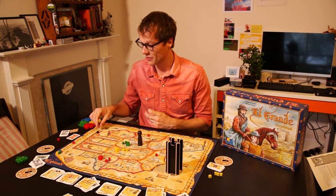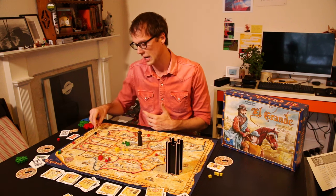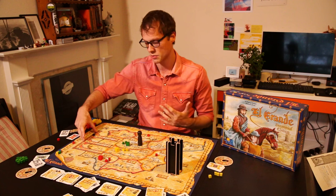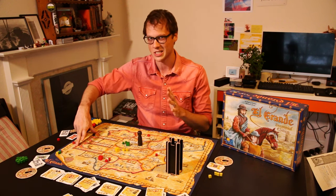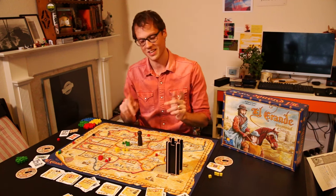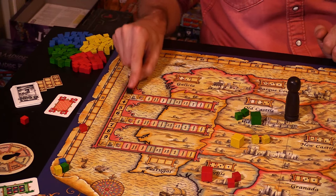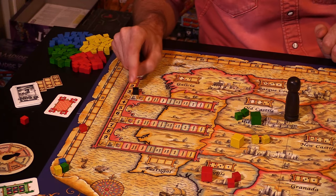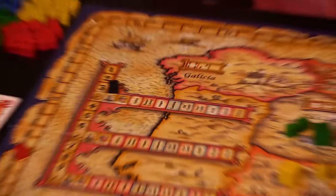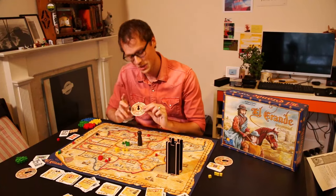That's most of the game of El Grande. Finally, let's talk about scoring. After the third, sixth, and ninth rounds, you do a scoring of all of Spain. By the way, it's possible to play a short version of El Grande — six rounds, about an hour — or a full game, which takes about an hour and a half to two hours. When scoring happens, the very first thing we do is slide this cube sideways. Then we score each symbol in turn, starting with the castle.